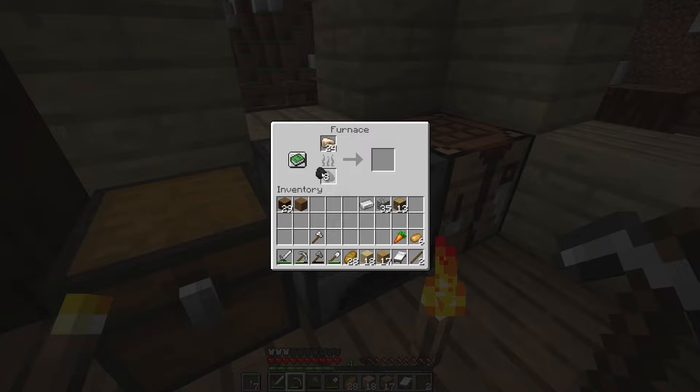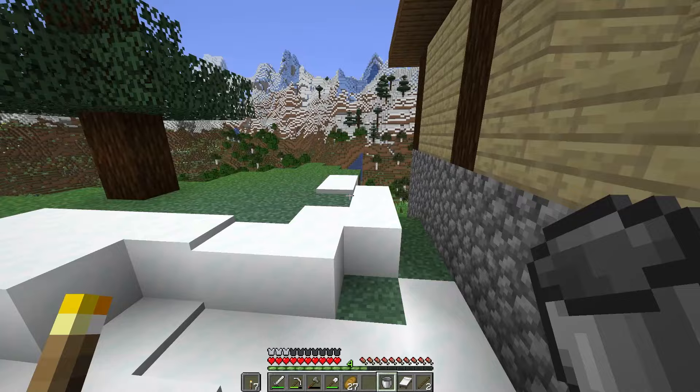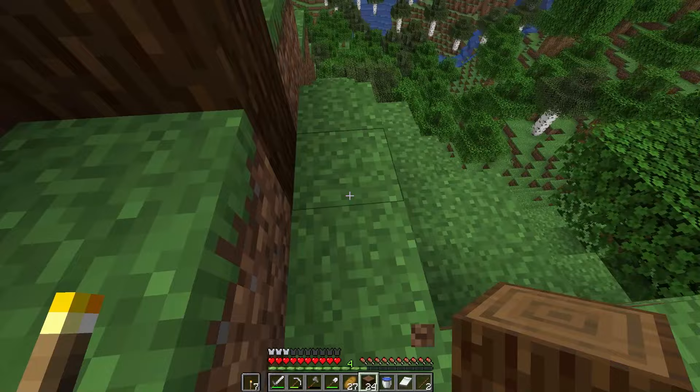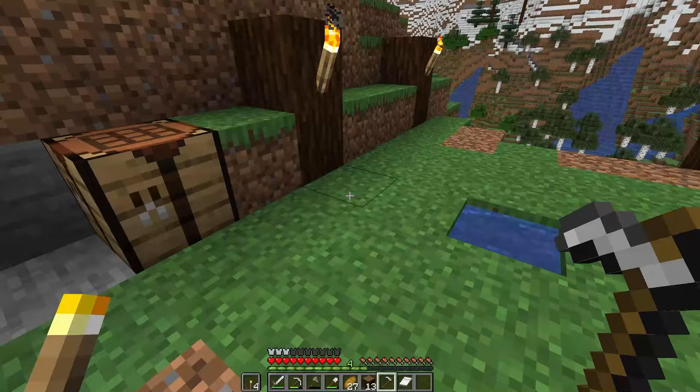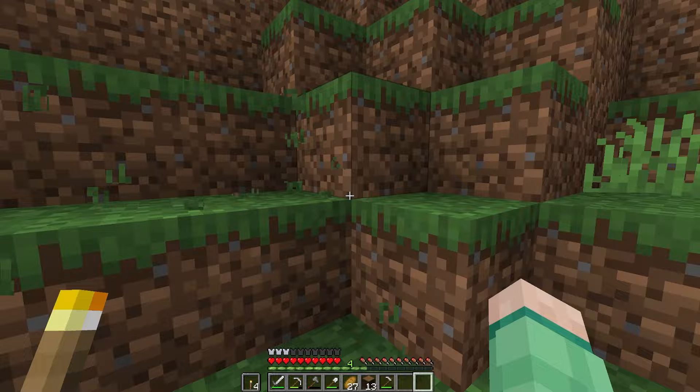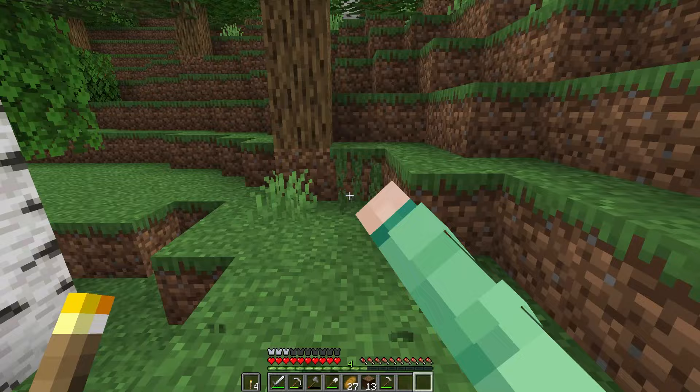I didn't expect the ore population to be so dense up high in the mountains, but it actually is. 24 more iron — that's not bad. Bucket acquired. Now it's just to find a water source this high up. Now I know this isn't necessary for the functionality of a farm, but I thought I would make it look pretty aesthetic as well. Since we're building up in a mountain, I want this place to look like it's supported. Trusty iron hoe, and hopefully this should do it for the fields. It's our very first farm, everyone.